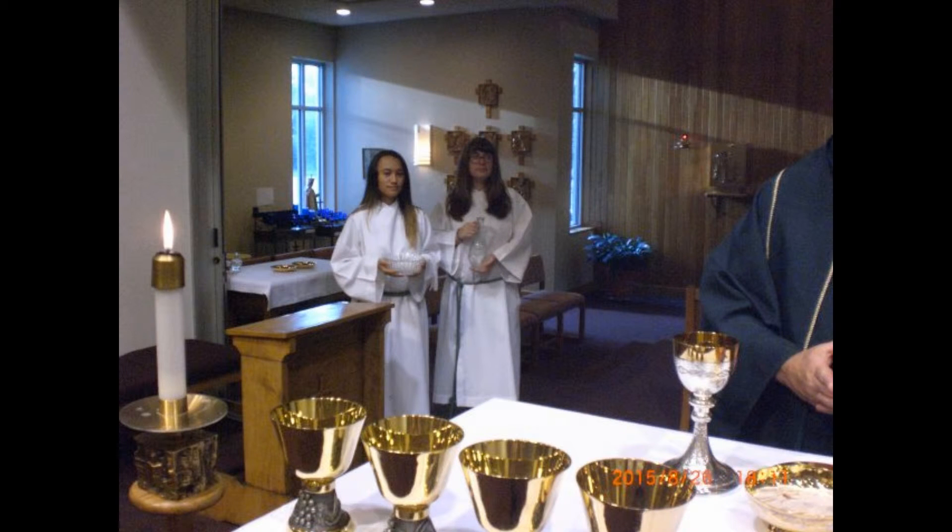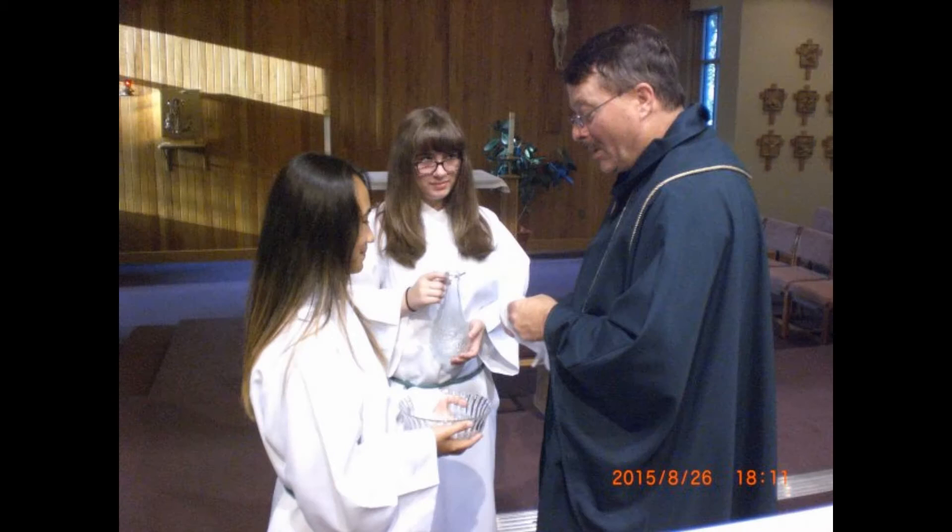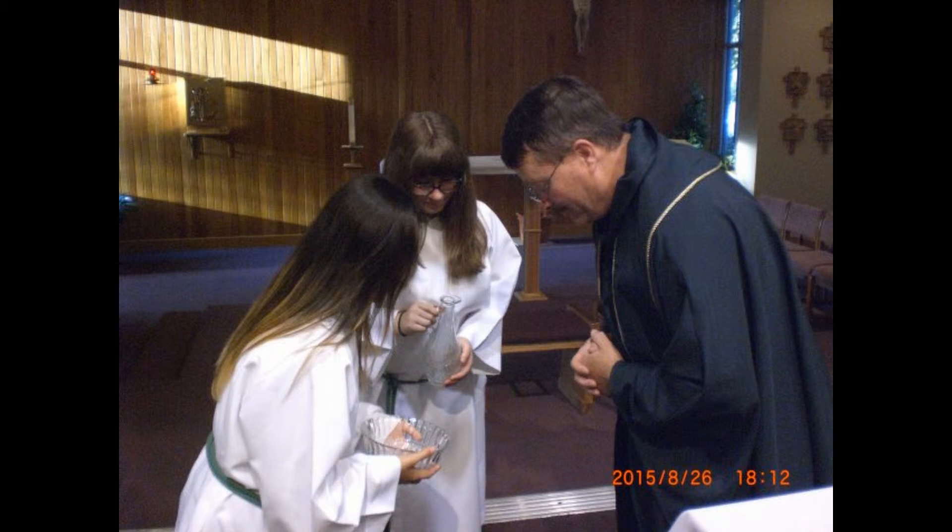Both servers move to the credence table, where one picks up the pitcher and the other the bowl and towel, placing the towel over an arm just above the wrist. Both servers now return to the altar. After the presider finishes his prayer, he will place his hand over the bowl and the other server will pour water over his hand. The presider then dries his hands and replaces the towel over the server's arm. The servers then bow to the presider and return the pitcher, bowl, and towel to the credence table.